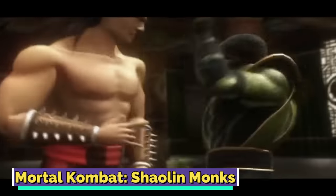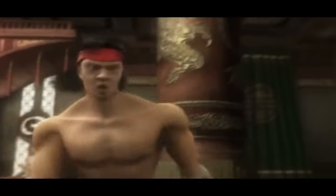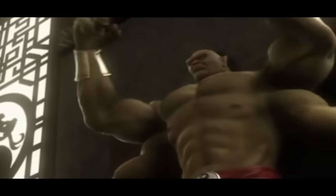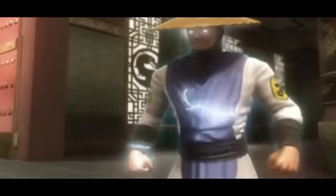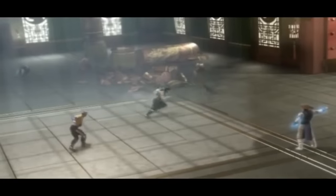Mortal Kombat: Shaolin Monks. Kicking off as an aftermath of what players witnessed in the original Mortal Kombat, Shaolin Monks opens with Liu Kang, Kung Lao, and more fighting Shang Tsung's forces at the evil sorcerer's island fortress. While the two monks are distracted by Shang Tsung's henchman Goro, the sorcerer escapes. The protectors of Earthrealm retreat to the Wu-Xi academy, but Liu Kang and Kung Lao don't make it in time.